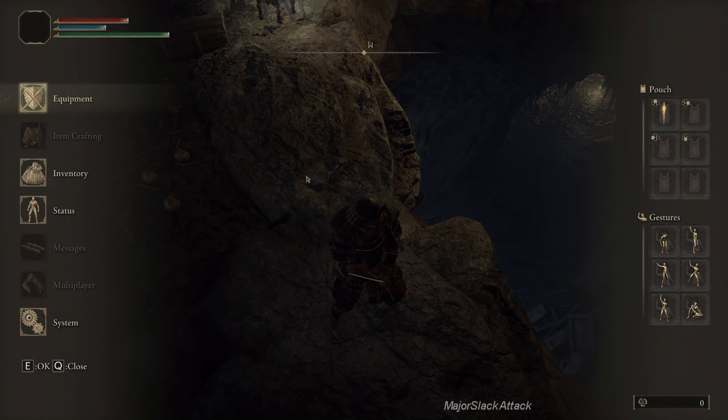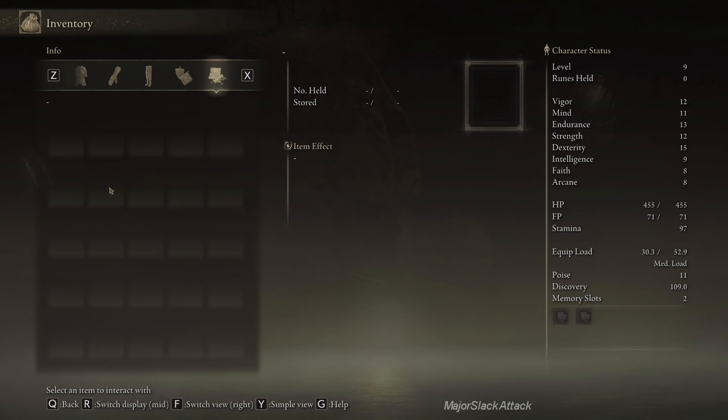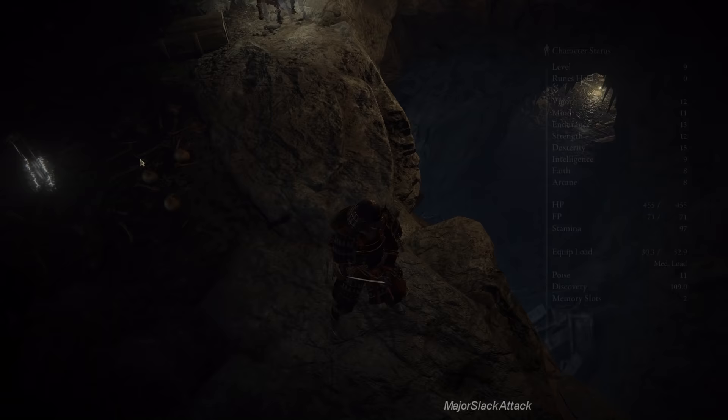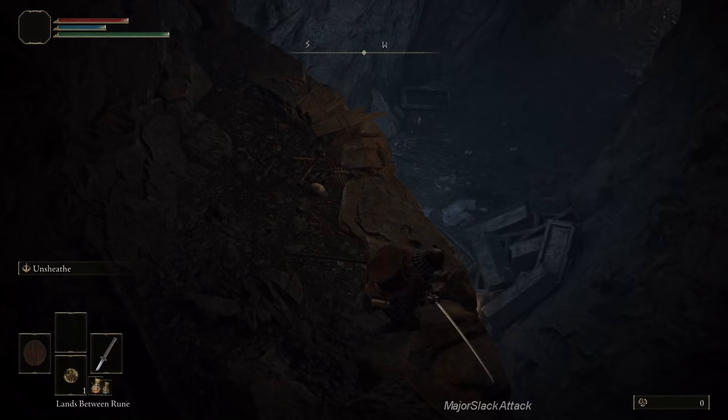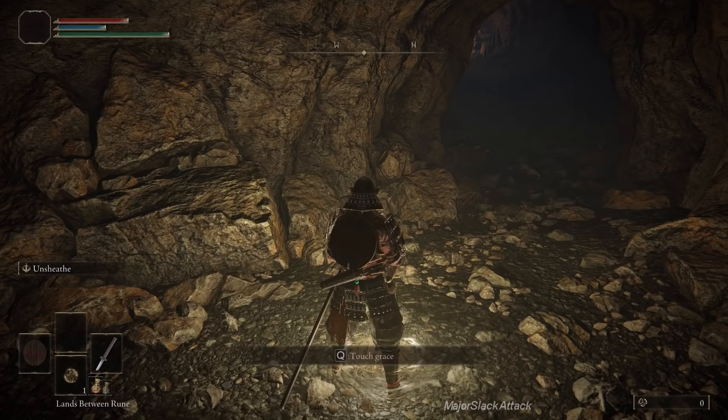Even if you have tutorials turned off, they will accumulate in the Info section of the menu, so don't think you're missing out on anything. There is fall damage, so make sure you jump down on the right side. Dead ahead is our first Site of Grace — it's kind of like a little resting spot. You're going to find these all over the game. They're fast travel points and you can do a lot of other stuff at them as well.